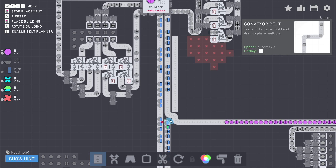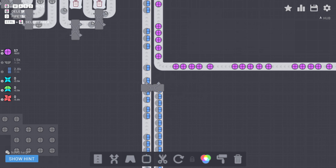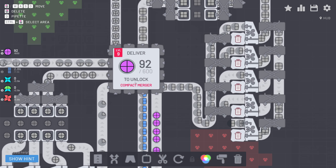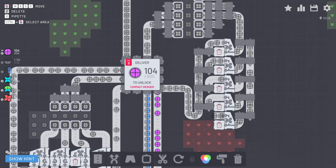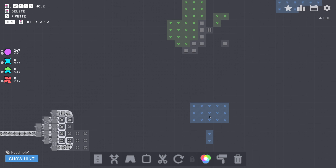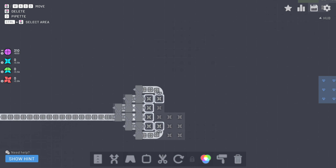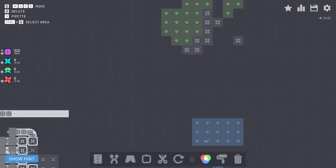Let's use this belt and get rid of one line of the blue cut squares, merging the lines together so we still get plenty of them. Now we are delivering and about to unlock the compact merger — I'm going to love that. We should now do the same thing with the stars. We need the cyan color which we can get from green and blue. We have the stars right here, green and blue ready as well — so this is the perfect spot. Instead of bringing the stars to the hub for the time being, I'm going to use those to build this new contraption.